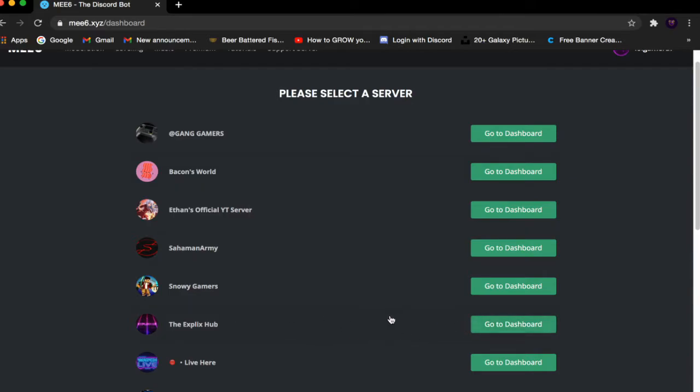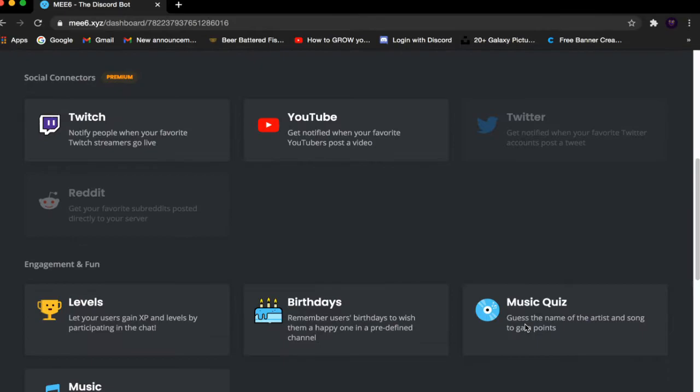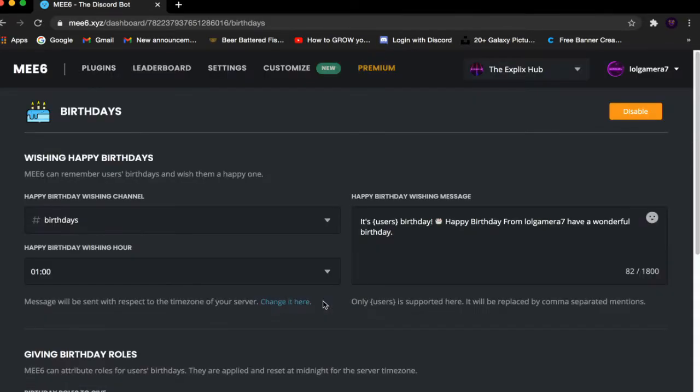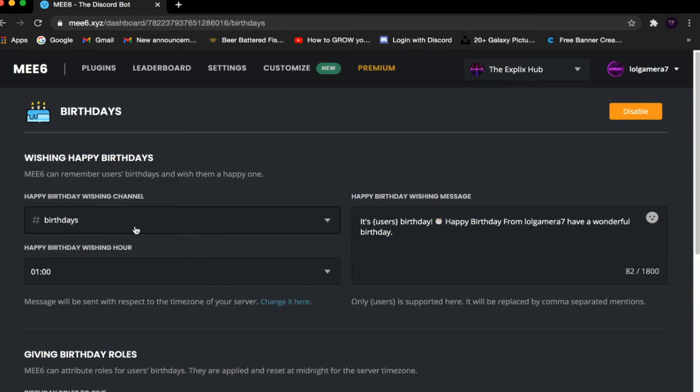For me it's the Xbox Hub, so click Go to Dashboard. Once you're there, scroll down until you find Birthdays and click Birthdays. Once you're in the Birthdays section, select the birthday wishing channel.